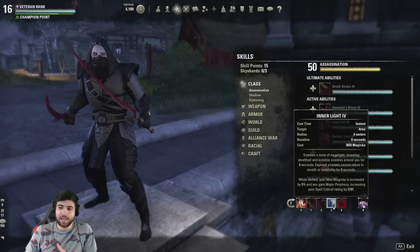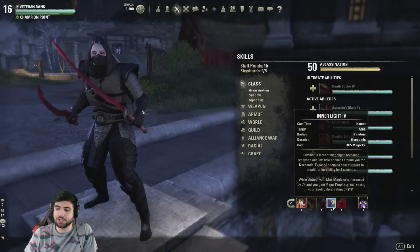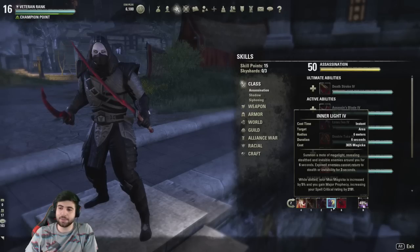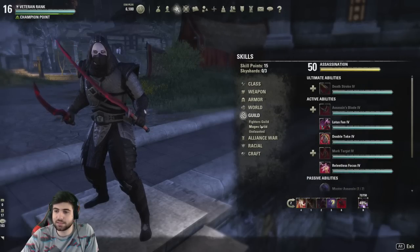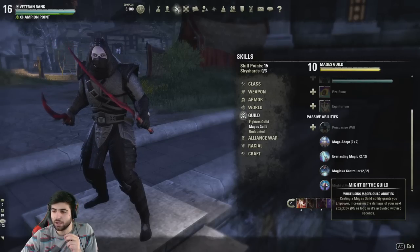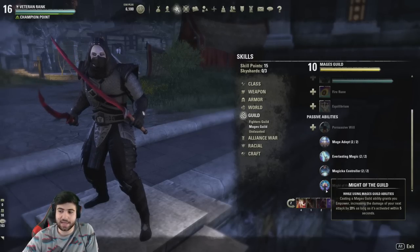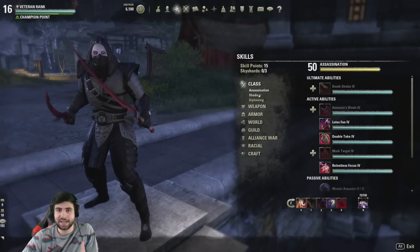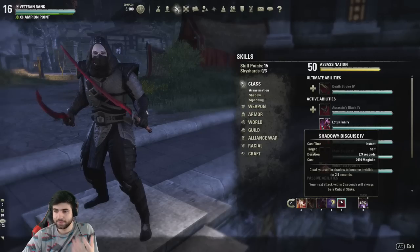Inner Light, just by having it slotted, gives us 5% max magicka and gives us Major Prophecy, which increases our spell critical. I also use this ability to proc Might of the Guild — the Mages Guild last passive. After casting a Mages Guild ability, your next attack is increased by 20% as long as it's activated within five seconds, so it's really useful to cast it before your Detonation or Soul Tether to get a little bit more burst.